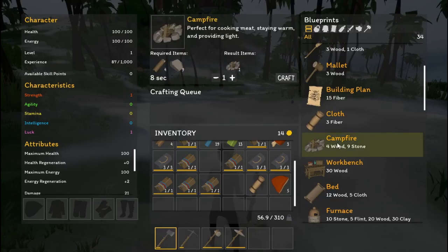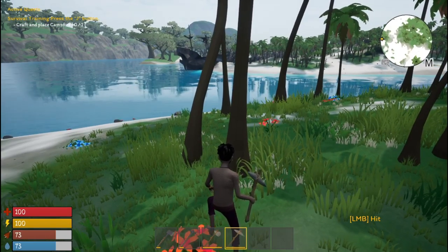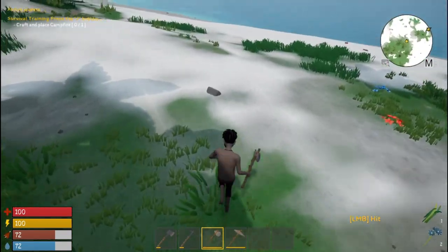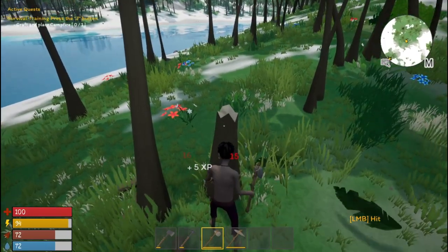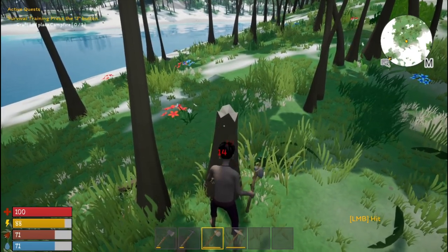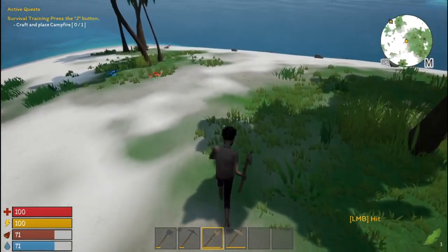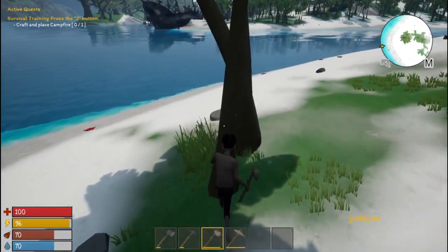Craft and place a campfire — what does it need for the campfire? Wood and stone — I don't have any wood. You can't scroll through the numbers, you have to hit them. What's dropping on the ground here? You can hold it down whenever you're chopping down a tree — that's good to know. Let's put the campfire down by the beach and grab a little bit more wood.